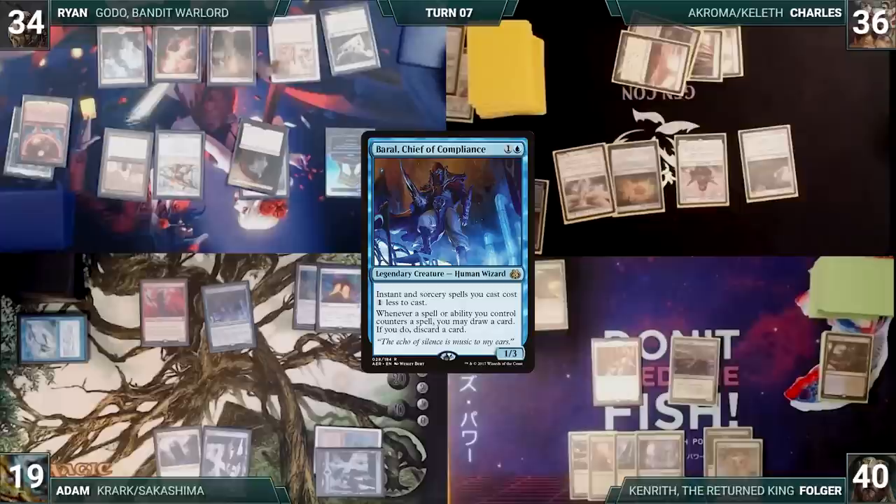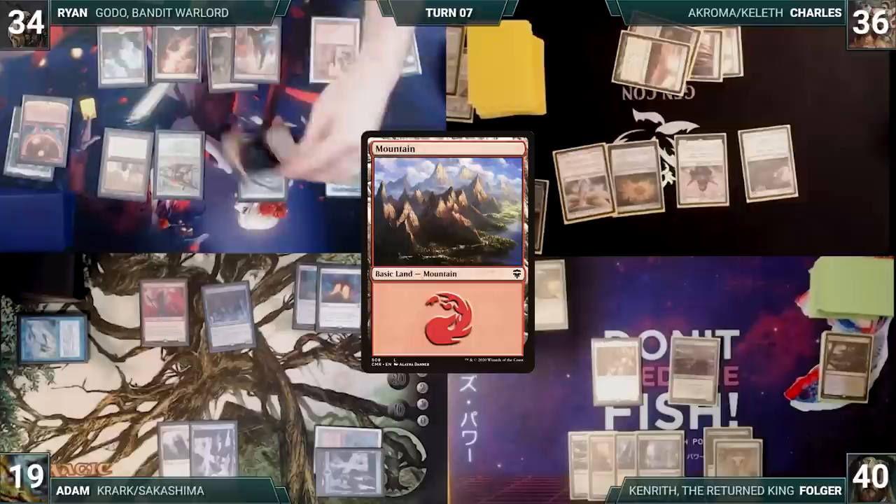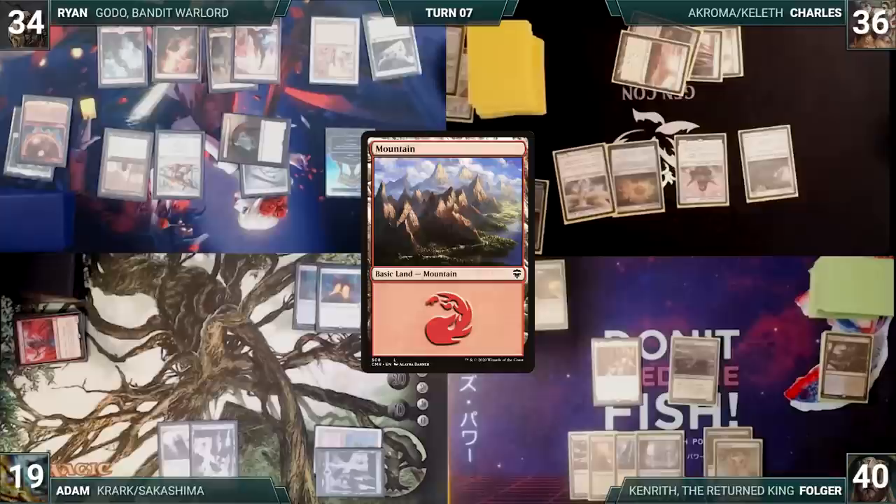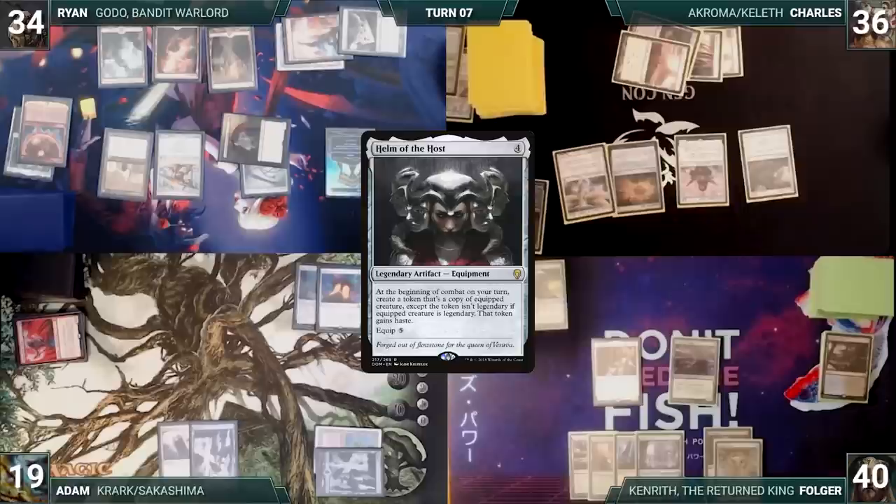During his upkeep, Ryan wins his Mana Crypt flip. He draws and plays a Mountain. Ryan moves to combat and attacks Adam with Godo, triggering Godo. Adam blocks with Baral, and in his second combat step, Ryan attacks Adam again with Godo. Adam blocks with Magus of the Moon. In his second main phase, with lands back online, Ryan activates Buried Ruin, sacrificing it and returning Helm of the Host to his hand. He then casts a Blood Moon of his own and gleefully passes to Charles.